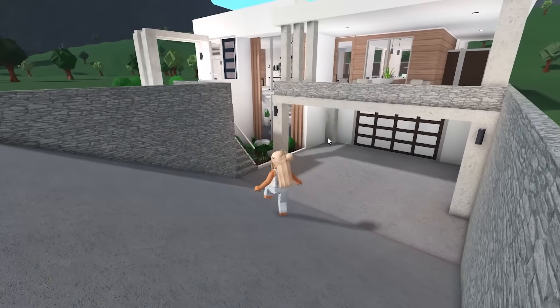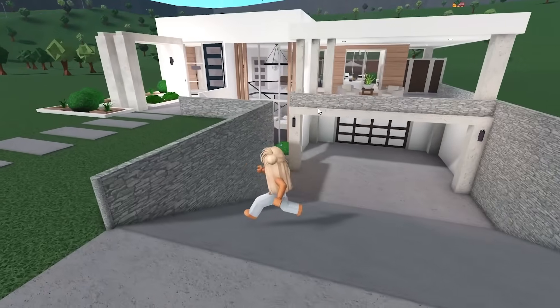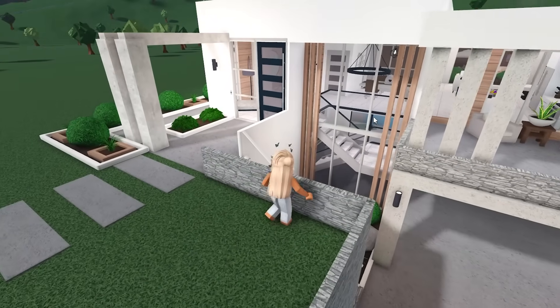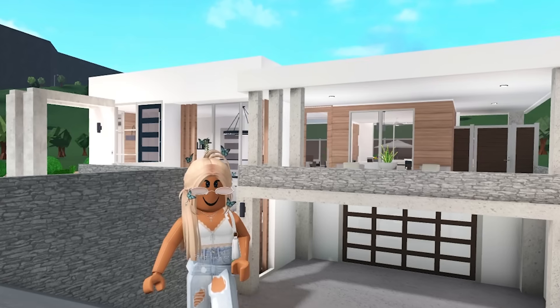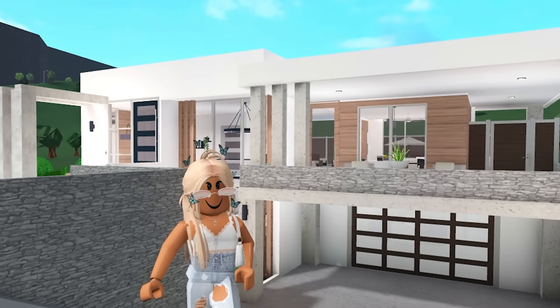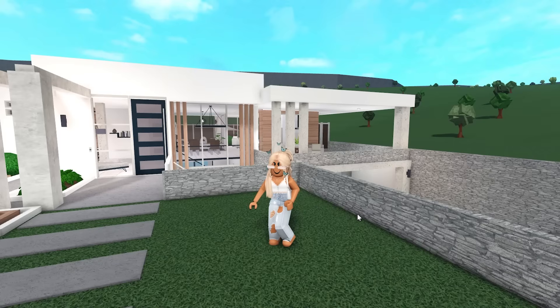We each had parameters that we had to follow — they told us what they wanted us to build, and mine was obviously a one-story house with a basement. I was able to use advanced placing. They wanted me to make a multi-level house, but since a lot of you guys buy the basement game pass before the multi-floors pass — since it's a lot cheaper — this house is for you.